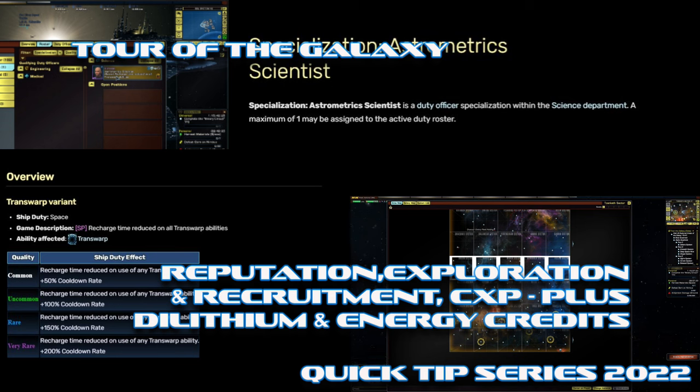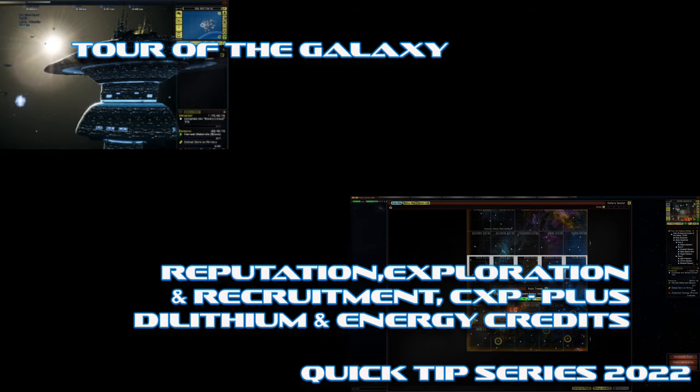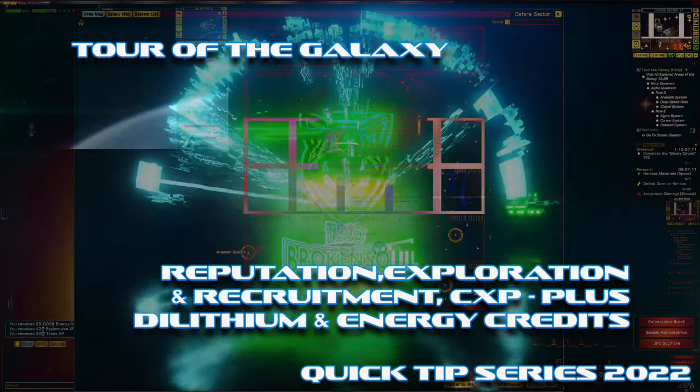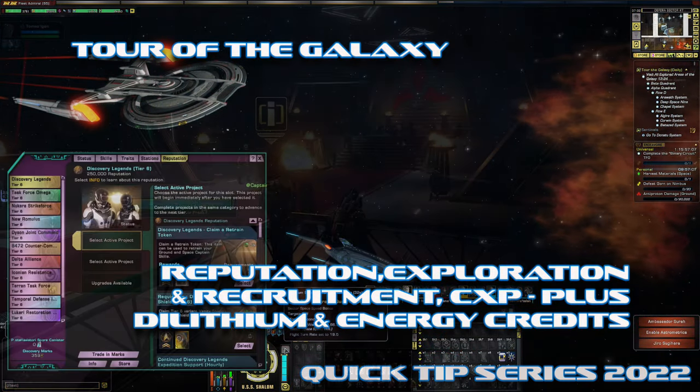These tips should get you to complete at least your duty officers, ambush kills, and melee kills — which normally take about a month to do. With these methods, you'll be able to get the melee and ambush kills done in a day.